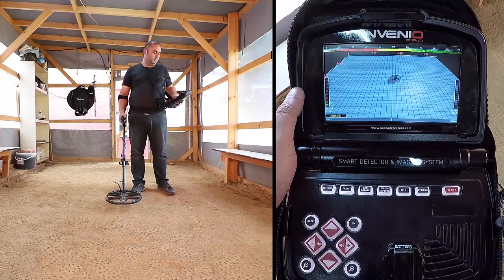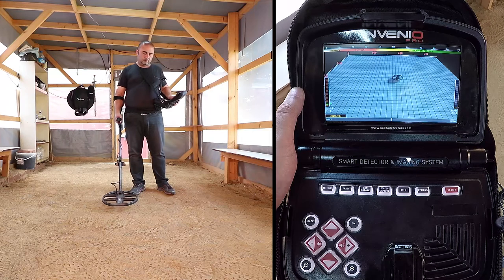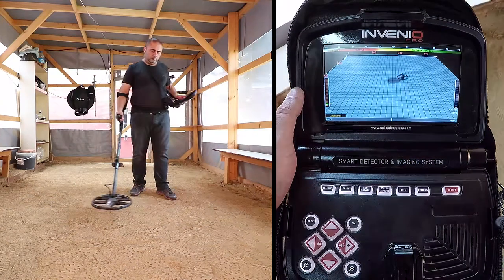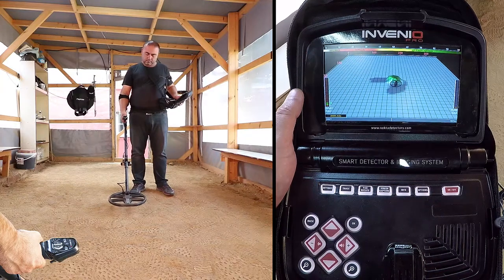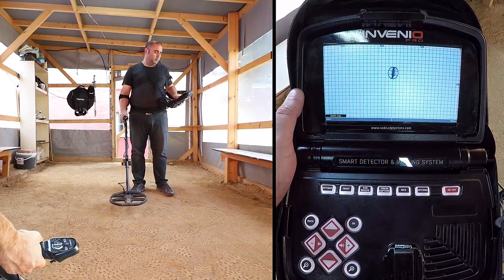Scanning with the IPTU sensor. To obtain 3D graphs and shapes of detected targets in the search screen with the IPTU sensor, you must perform a scan. First, step away from the area where you get the target signal. Then, press the scan button once and release.